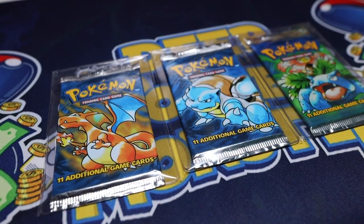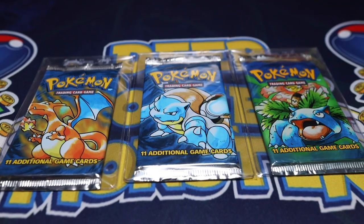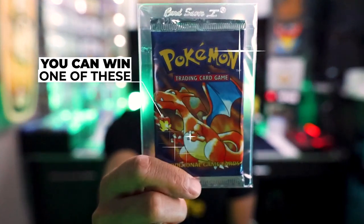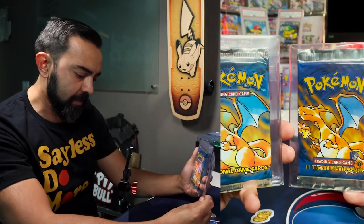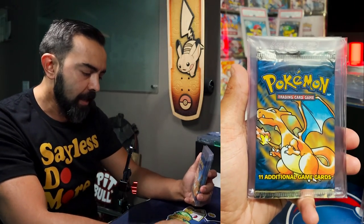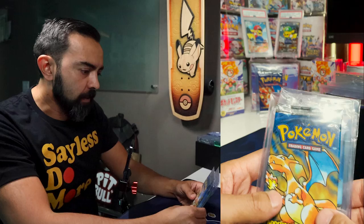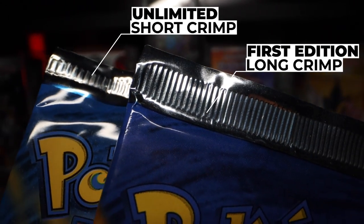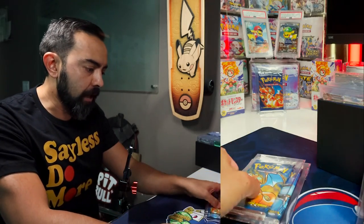We are going to look at unlimited now. This is the most prevalent — the ones you're going to see sold most. Any sort of box breaks you might see online are usually going to be unlimited, which are less valuable but still highly sought after. You'll see the trading card game red space up here, different than the first edition where it's on the bottom. No first edition stamp, and it says 11 additional game cards — different than the first edition's 11 tradable game cards. The crimps on the unlimited are what's called short crimp, versus the long crimp on first edition.